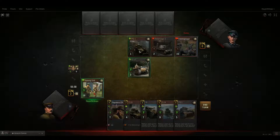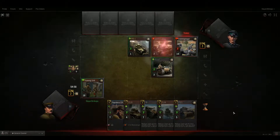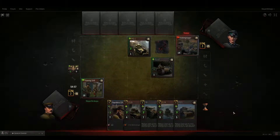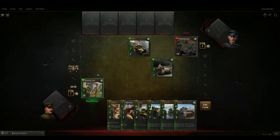A unit can only attack one time per turn. So my T1 light could freely go ahead and hit that Panzer, and then I'll move it up. The reason I moved it up is I'm now blocking one of my opponent's three spawn areas for their tanks, which is called the bridgehead. So they can only spawn a unit in the remaining spots until they destroy this unit. We'll attack the HQ again and end our turn.